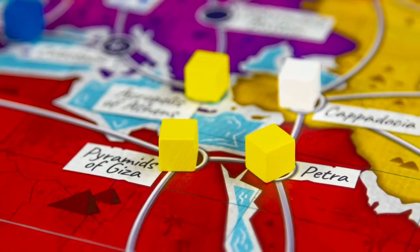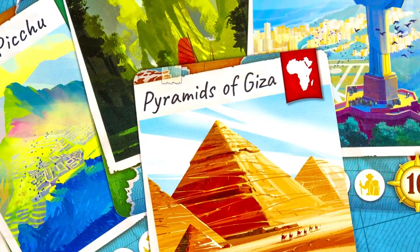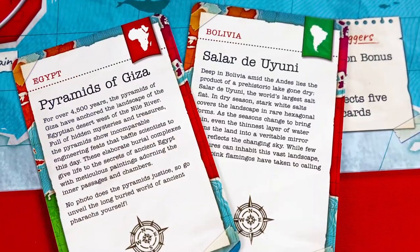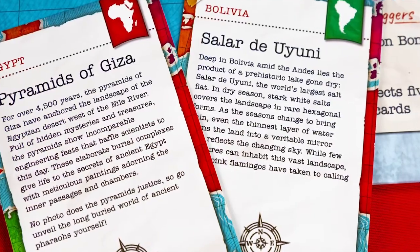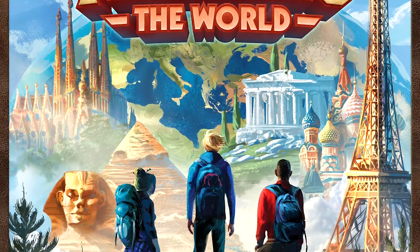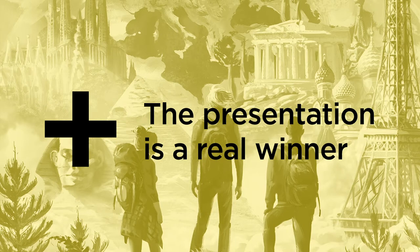Trekking the World really shines in its presentation. The artwork is vibrant and colorful and the components are all made of quality material. The destination cards all feature beautiful illustrations of each location, and you'll also find interesting educational tidbits about each place. The game also provides a fantastic storage solution for all the components, helping keep set-up and tear-down time to a minimum. The rulebook is very clear with tons of illustrations for reference, making this one a breeze to learn. The game's presentation is a real winner — you're immediately drawn into the beautiful artwork and vibrant feel, creating an immersive experience that elevates the game where others with similar mechanics may have fallen short.